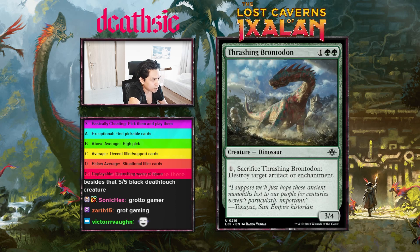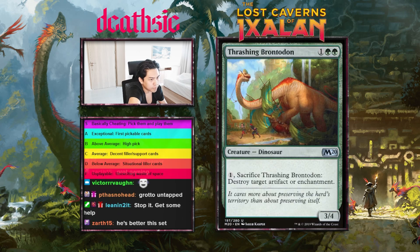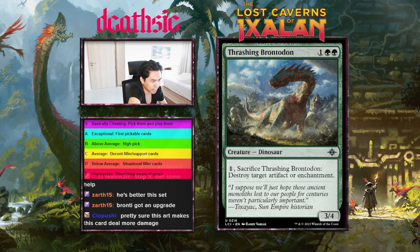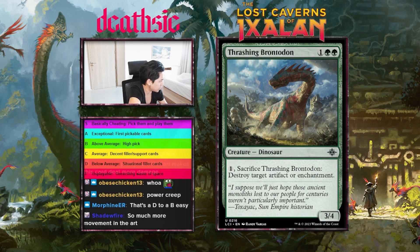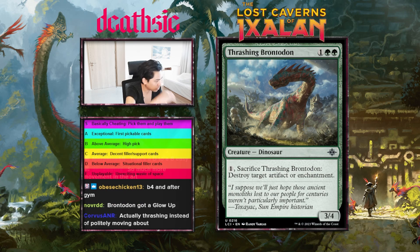Next card: Thrashing Brontodon. This card art makes Brontodon look like a badass — it honestly looks way stronger than the original. Three mana 3/4 — sacrifice Brontodon, destroy target artifact or enchantment. Great card, not much to complain about. Well-statted, does everything you want, instant speed ability. I'll probably give this guy a B-plus. It literally went from B-minus to B-plus just based on artwork.